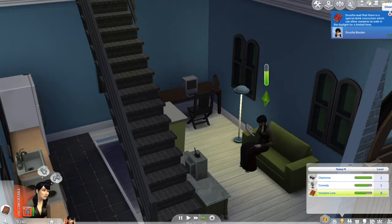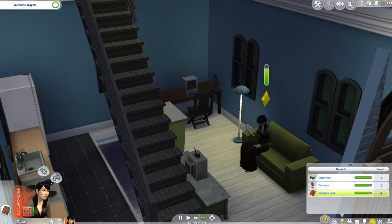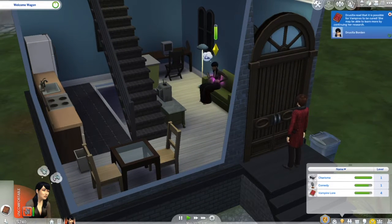There's a special drink concoction which can allow vampires to walk in the daylight. Oh hey — my neighbors are here! Oh hi Caleb! Let's invite you in.